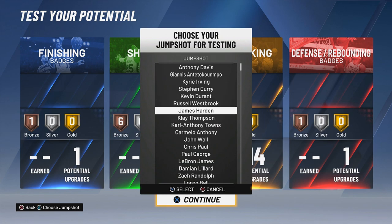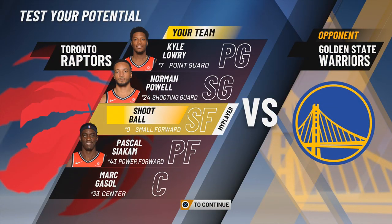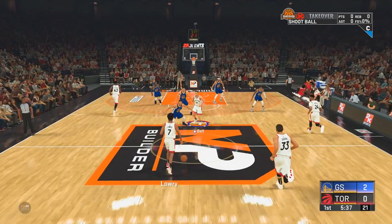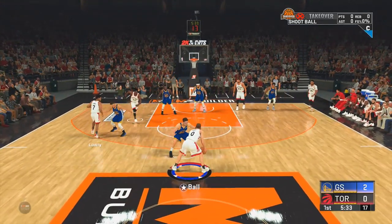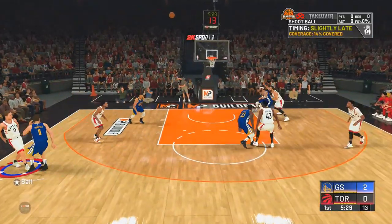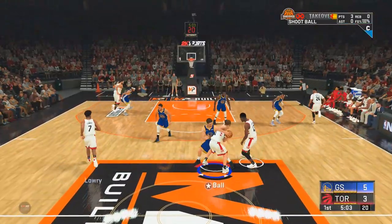I'm going to use Kevin Durant's jump shot because I just like it — it's probably one of the best in the game in my opinion. My player name is 'Shoot Ball' because that's all we do. Alright, we're getting into the moves right now — calling for a screen, and that first shot was just a fadeaway. I hit it on the very first shot I ever took with this build.